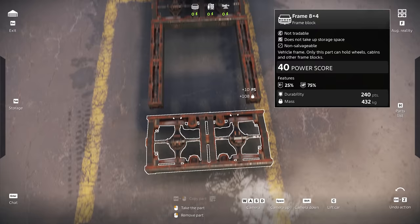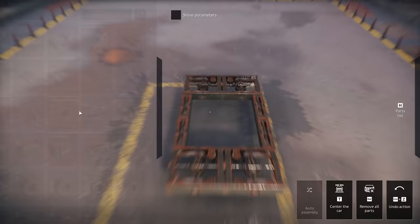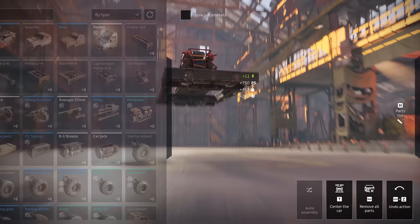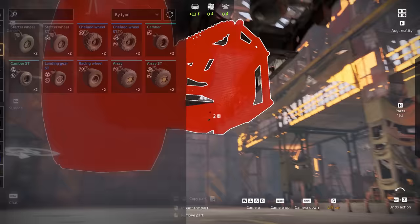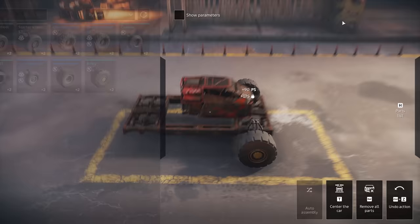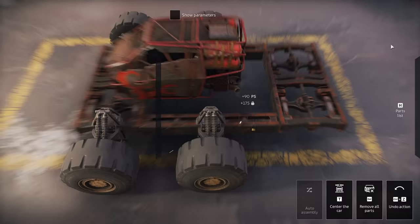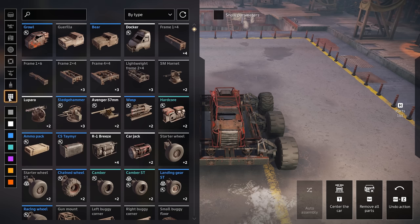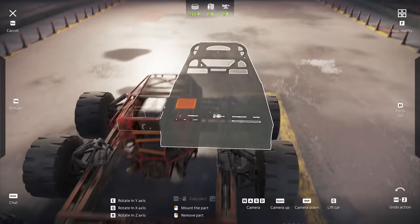I'm going to quickly make something — we already got some pretty good structural parts from the get-go. I usually like this frame setup. For the cabin we get the Crowd Growl cabin, which is pretty nice. The array wheels are really strong so we're going to start with those, have more array wheels in the middle, and then in the back we'll have the chain wheels since they're our second strongest wheels right now. We have two gun mounts — that's great.